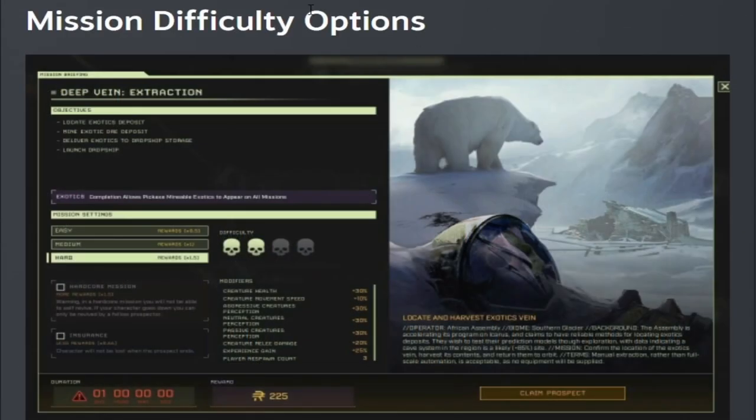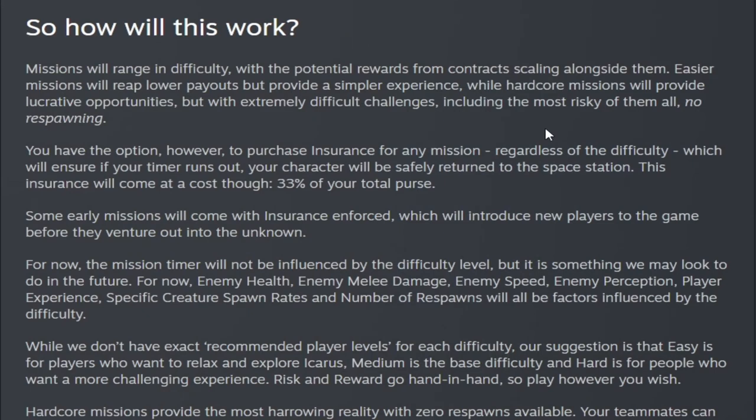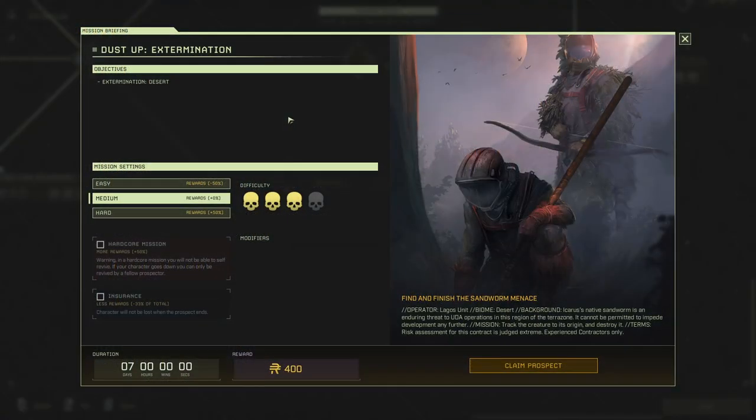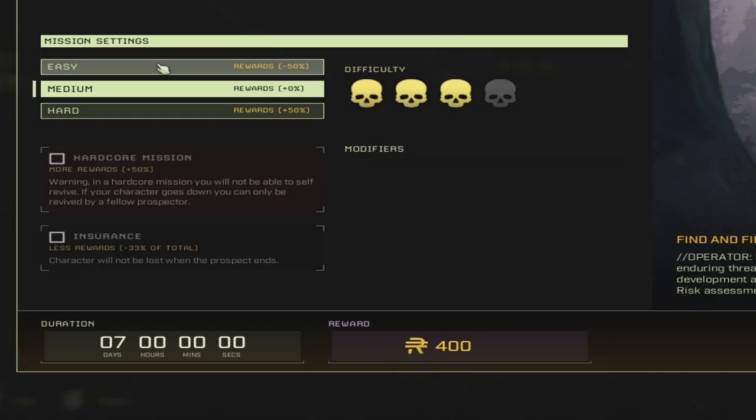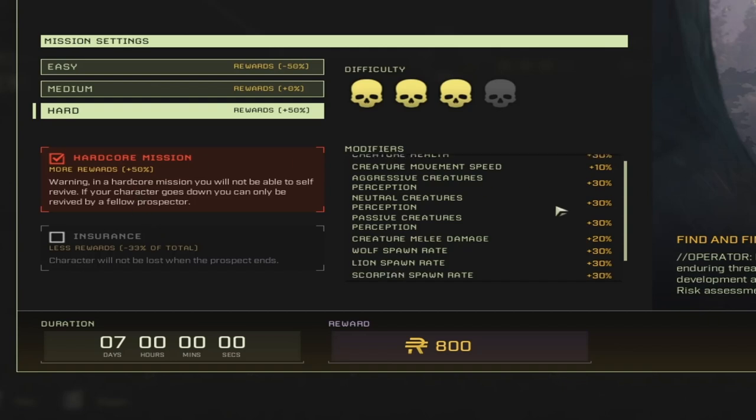The next thing they added is mission difficulty options. There are now three difficulties available in most prospects. All missions now have three different settings: Easy, which gives you negative 50% rewards; Medium, which gives you base rewards; and Hard, which gives you an additional 50% of rewards. You also have the option to check on Hardcore, which gives you an additional 50% in rewards, but of course makes the mission much harder.